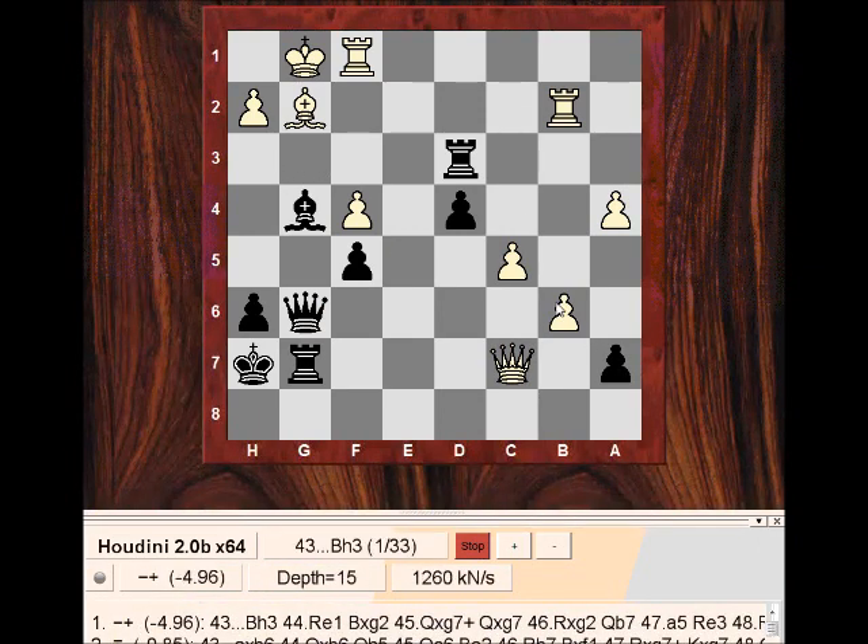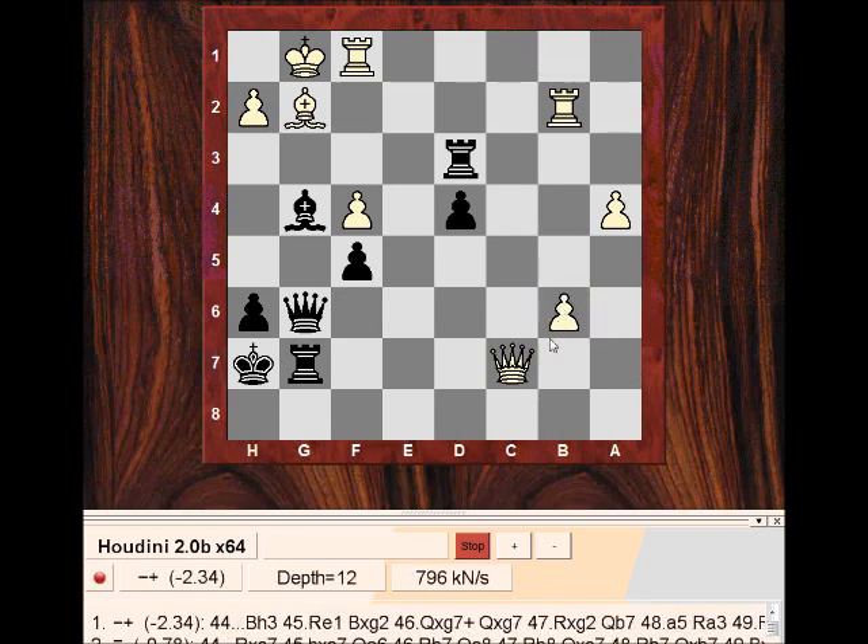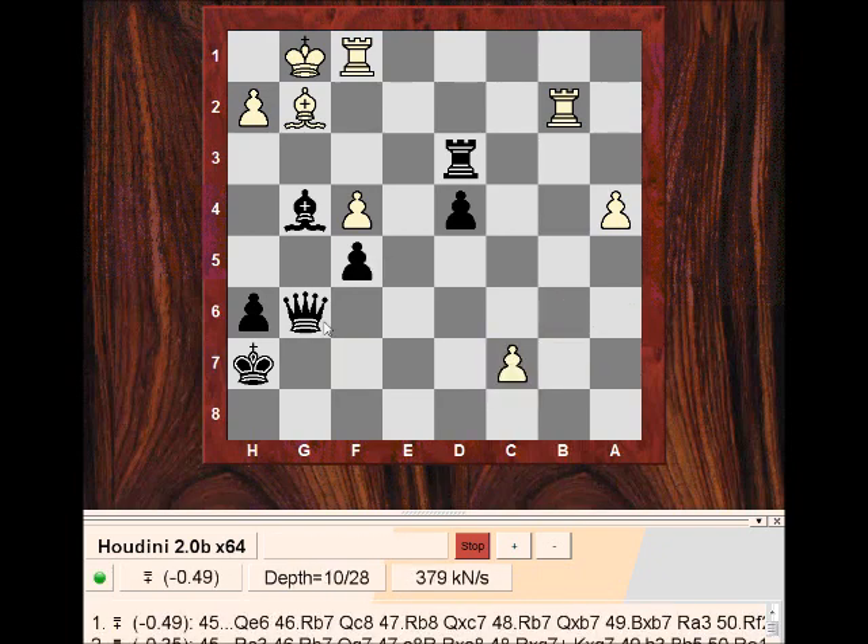I actually thought taking and what I played was close to being winning because of Qa6 maybe. But it turns out that although this might be an improvement on taking, this doesn't work here — takes, takes, Qa6 is no good either. Rc3 didn't turn out, but these moves are quite good: Qe8 and Qe6.